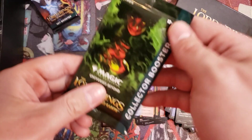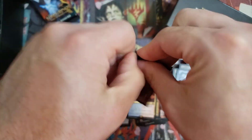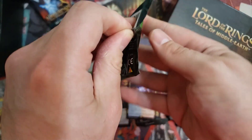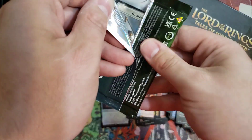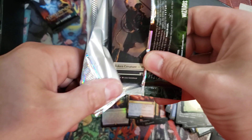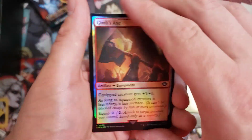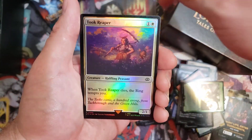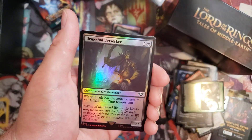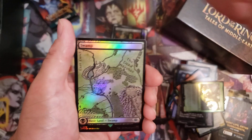We'll see what's in the Collector Booster — he almost had a Mythic moment there, but alas. Sometimes these Collector Packs are just a pain. We're hoping for good luck here, some good Mythics. Maybe he can get a Serialized card. Card 1, card 2, card number 3, card number 4. Not a Serialized card, but let's hope he can still get something sweet.